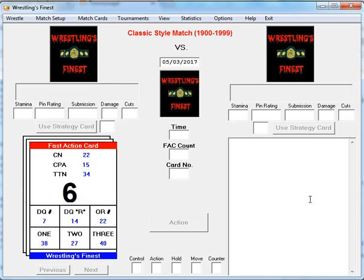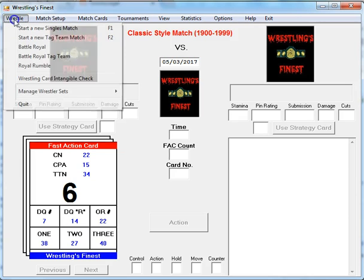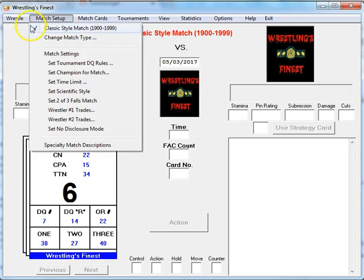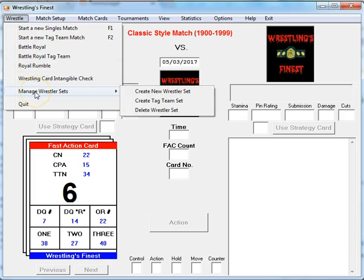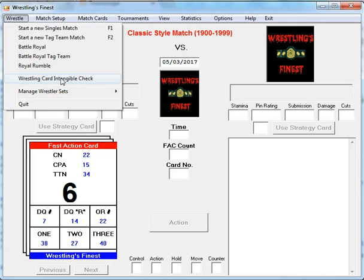It kind of went hand in hand with Create Your Match Card, which we did on our previous video. Before we get to tournaments, I want to show a feature called Wrestling Intangible Check. We have completed videos for singles match, tag team match, battle royal, royal rumble, and manage wrestler sets where you can create your own custom sets.